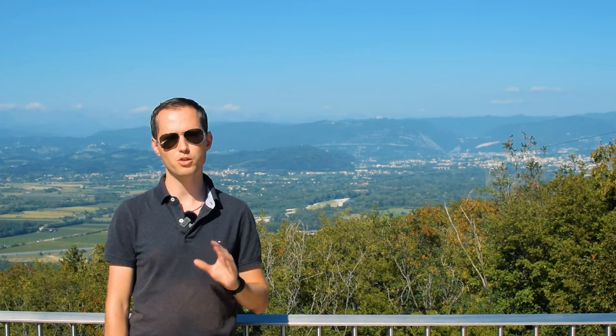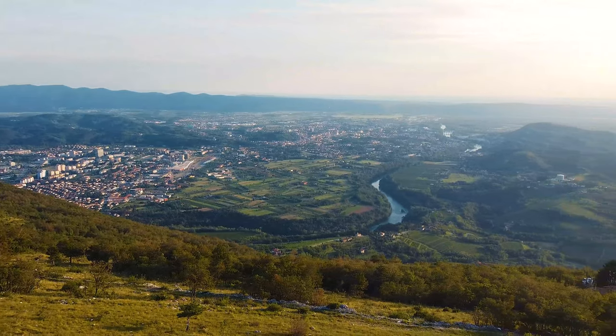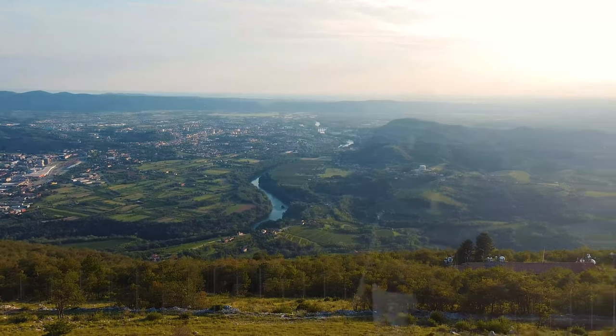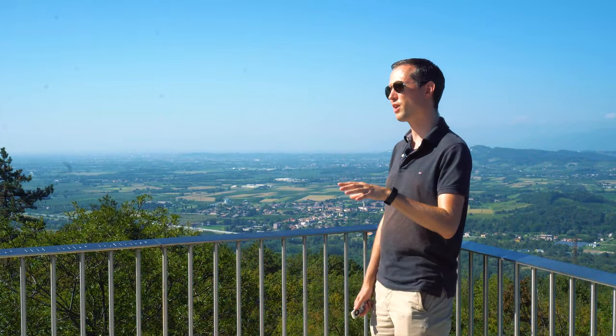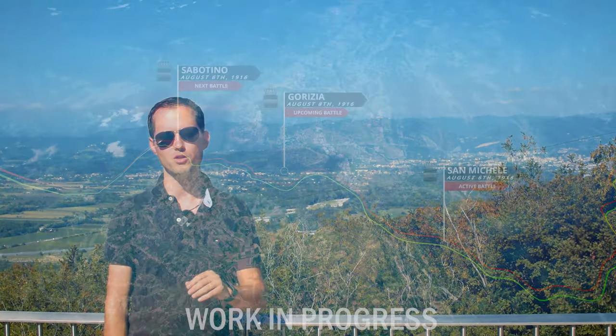The strategic Monte San Martino in the north, Monte Calvario in the center, and finally Monte San Michele on the castle right here in the south, were the main points of effort for the Italians. In the game, you'll be able to fight on all of these locations.